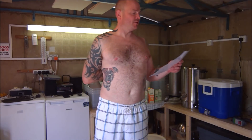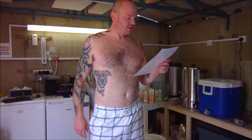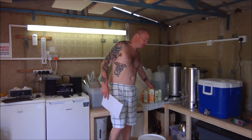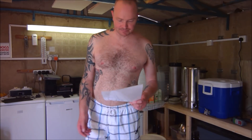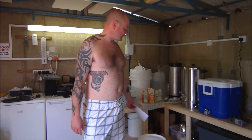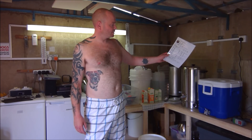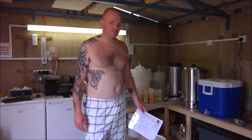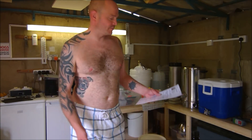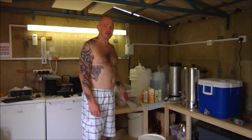The gravity is obviously going to be high. OG is 1059, FG I think around 1034, but it won't be that sweet — it's the maltodextrin; the lactose is sweet but the maltodextrin is not. ABV I'm going for is 3.1, but obviously when I add all the juice it's going to go up. IBU 18, SRM 3.4 — that'll change when I add the juice.